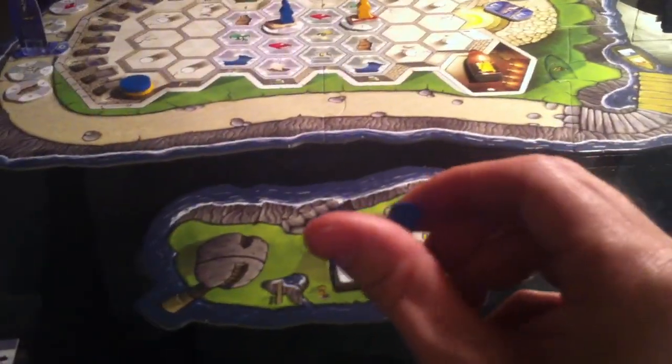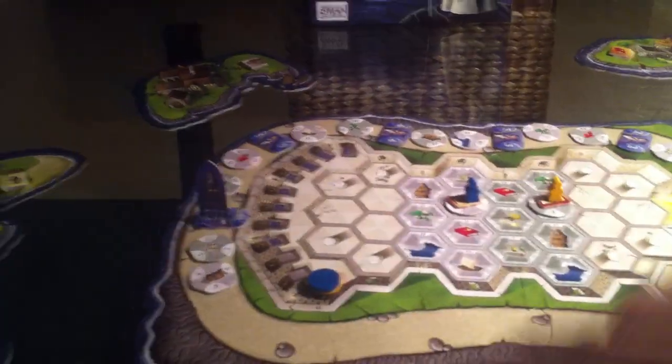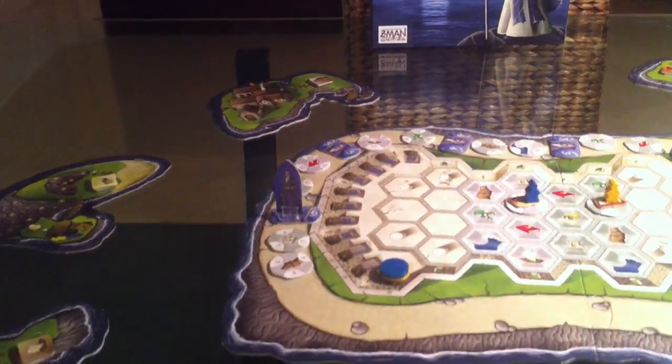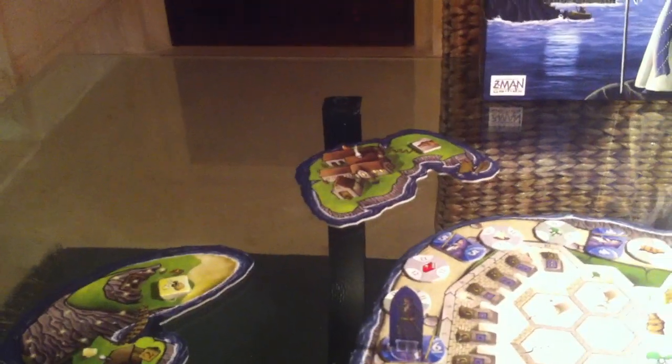Jen, meanwhile, is going to place a temple. In a two-player game, she unfortunately cannot place it on the herb island — that's where she'd like to place it. So instead, she's going to place it on the Namasai. So that's her spot. And now we take turns placing our workers.